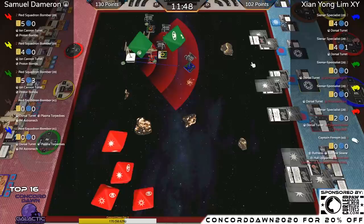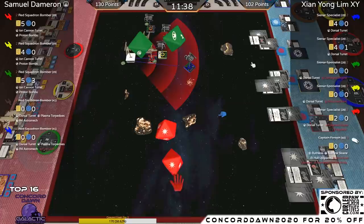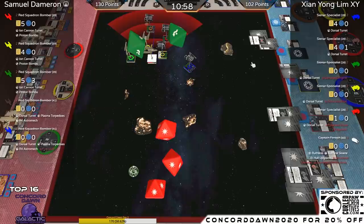Samuel has to make smart choices on where to shoot next — choosing Red, which has two hull left. Another Ion Cannon blast spending a focus: one damage and an ion. Red is forced to go one-forward. He also has a Dorsal Turret though. I think Red will shoot at whoever hasn't shot yet, trying to get Red TIE Aggressor off the board too. He has an opportunity to just kill the Red TIE Aggressor — that's probably the shot to take.